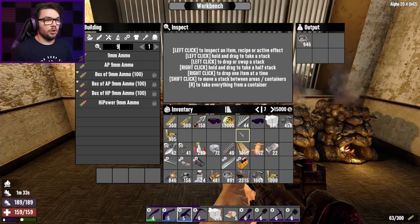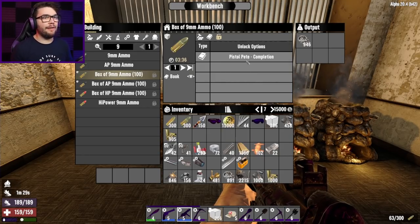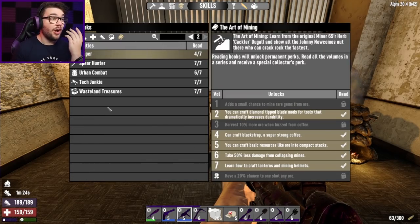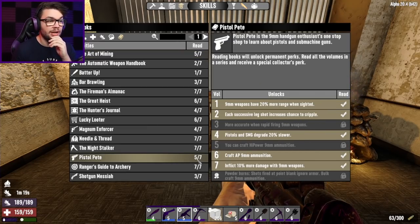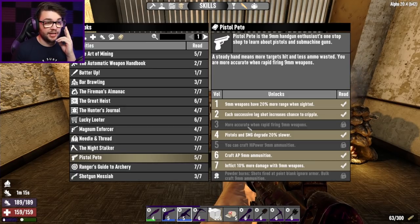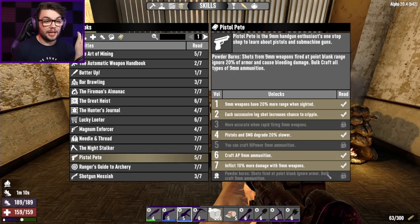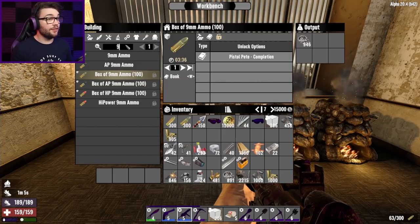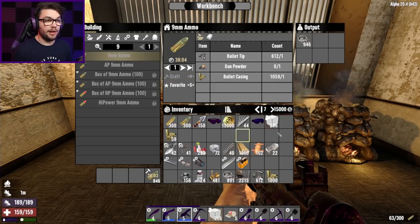While I'm waiting for that steel to craft, I will put only a couple of rounds of 9mm ammo on the craft. I'm kind of annoyed I haven't found all the pistol paintbooks, which I kind of really need, given that's where all of my points are going into. But I got 5 out of 7. So I don't have the high-power 9mm, but that's okay. More accurate when rapid-firing 9mm weapons — that would come in very handy, plus being able to bolt-craft ammo and ignore armor for point blank. Those books are very, very handy and I don't know where they are. In the meantime, just get you crafting away.